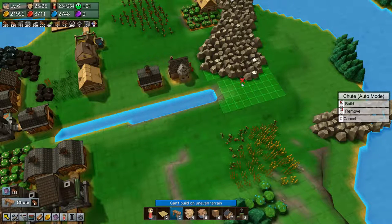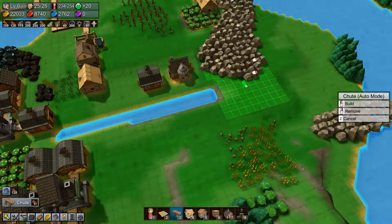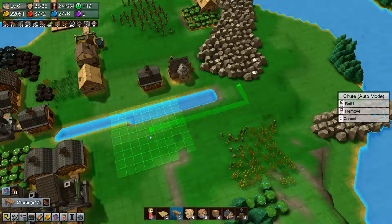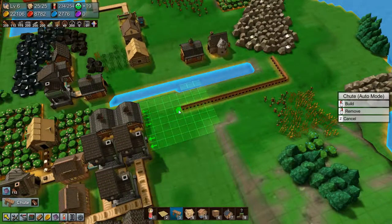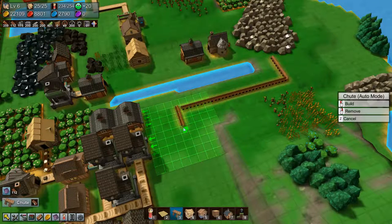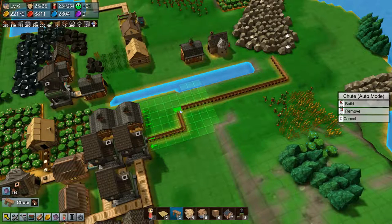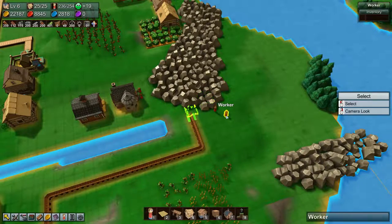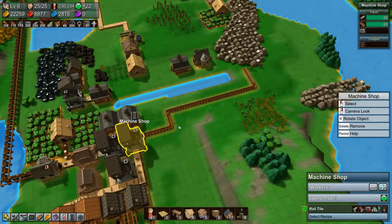So now we can put a chute in here. It actually needs to come in there, so it'll turn a few times. There — come in there, and I need you to turn as well, like so. Then we just need a couple of workers here to grab stone, and that should get our rail tile production going.